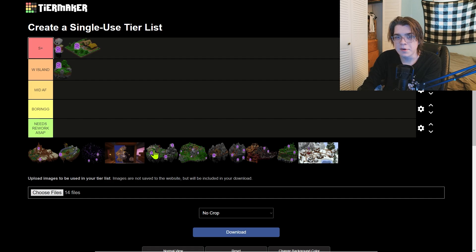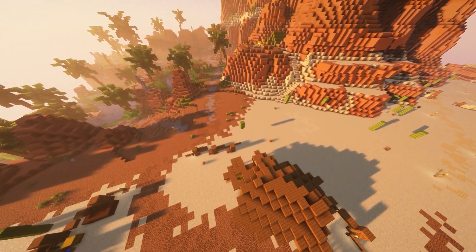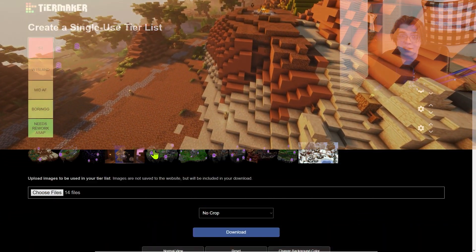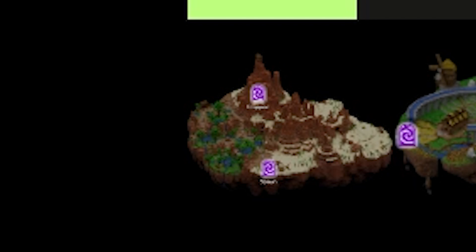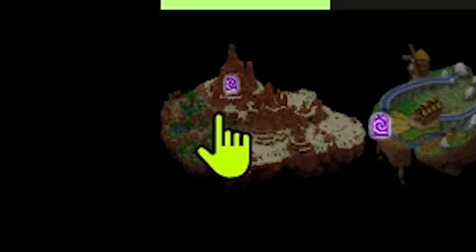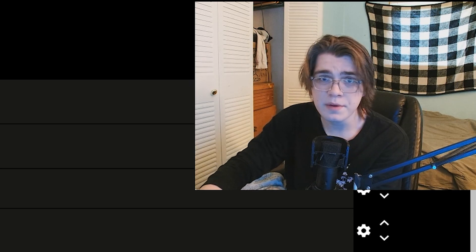Next up we're gonna have the Mushroom Desert, which in my opinion is one of the worst islands on Skyblock. For a long time it was even worse, but they did rework it a few years back. Nowadays the only real purpose of this island is to collect sand and get a little bit of pelts for whatever you need. We're gonna go ahead and put it in boring — I wouldn't say it needs a rework, just maybe a few more features.